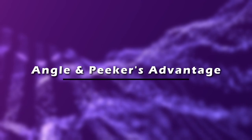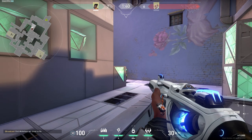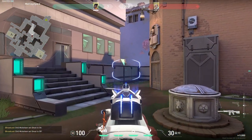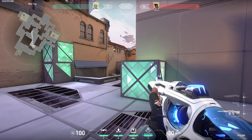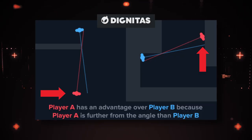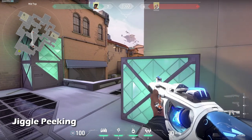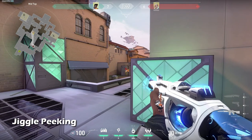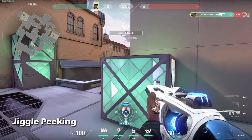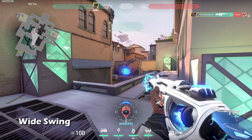The next concept is angle advantage. This happens due to player perspective in FPS games. If Phoenix and Sova can just barely see each other at the same distance from a corner, and Phoenix moves further back, Phoenix can still see Sova — but from Sova's perspective, Phoenix has disappeared. The further you are from a corner, the more angle advantage you will have against an enemy who is closer from the opposite side. To counter this, you can jiggle peek and shoot, or wide swing. Wide swinging is more dangerous because you're fully exposing yourself, but it's a good way to throw off the other player's aim, especially if you're playing in a closer angle.